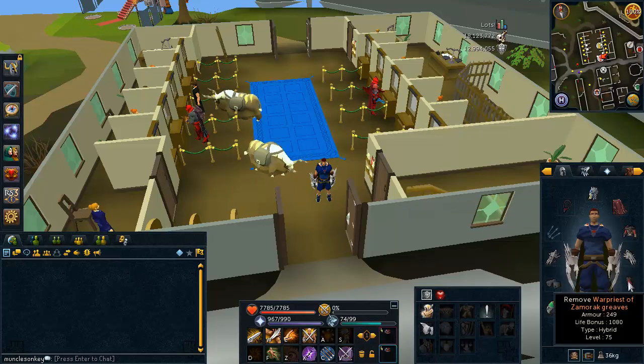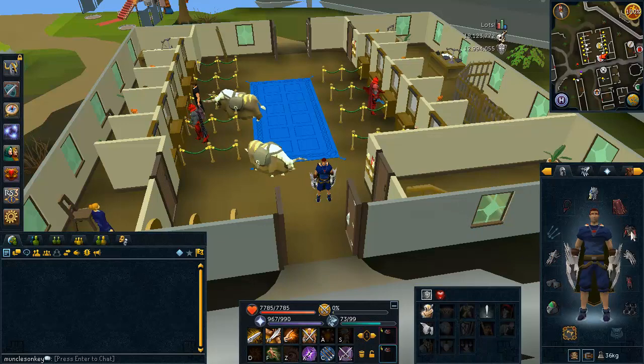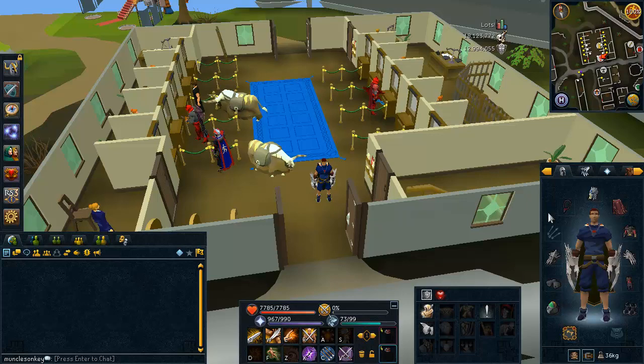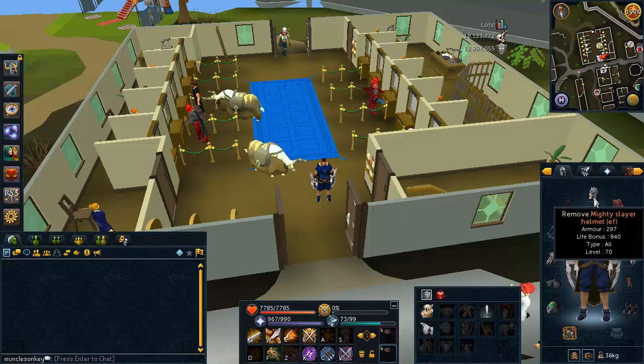For the gear setup, I'm wearing Warpriest because I absolutely love Warpriest. It would possibly be better to bring Torva Armor or Bandos Armor, but if you don't have Warpriest, just wear Bandos Armor if you're on a lower budget, or even something like Barrows will work just fine. I have a Max Cape — you can wear a Skill Cape or something like a Fire Cape. If you have the Mighty Slayer Helmet, wear that unless you have a Torva Helmet. The Mighty Slayer Helmet gets very, very good bonuses, so I'd recommend wearing that even over a Bandos Helmet because the defense is so good on it.